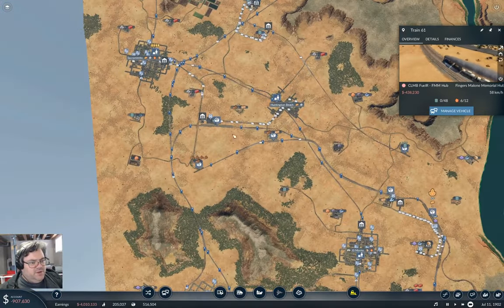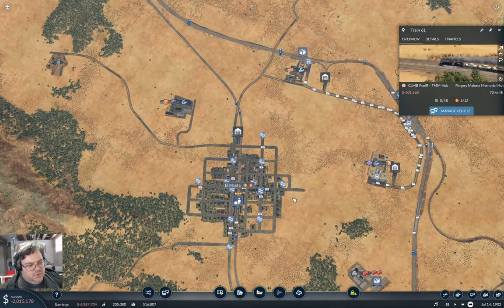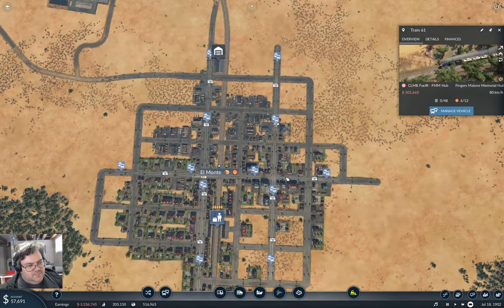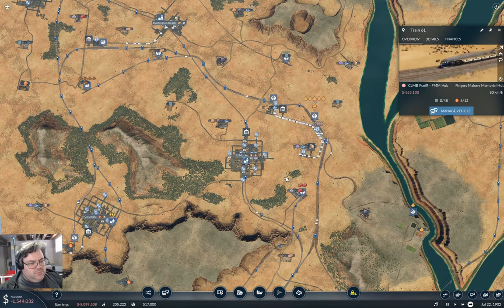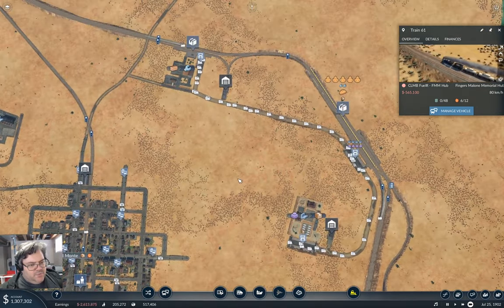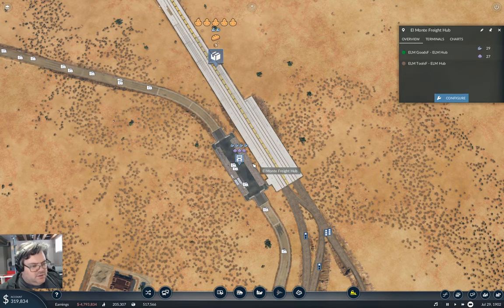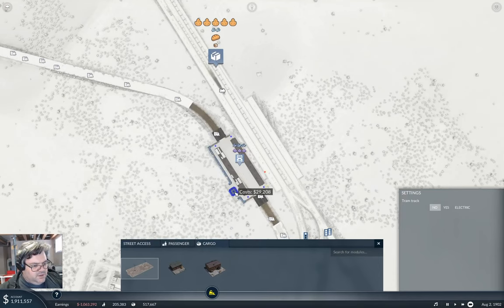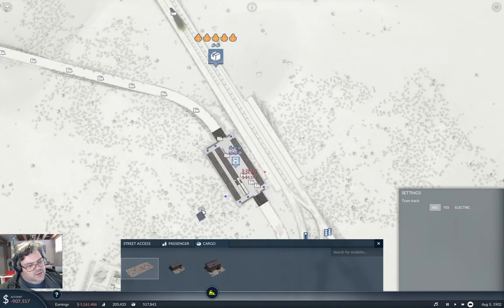We're going to bring fuel into Sacramento, and we need to get fuel up to El Monte as well. We can accomplish that by putting up a line coming from here. We'll configure this truck line and take this road up this way.